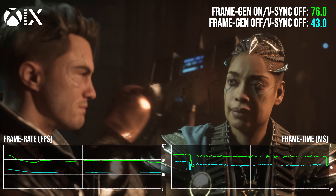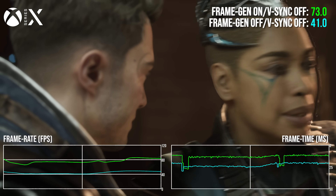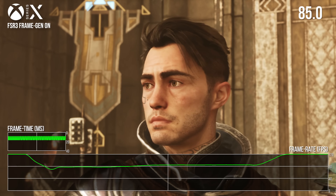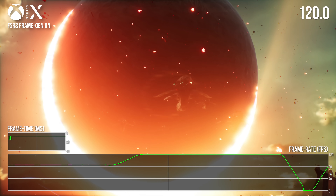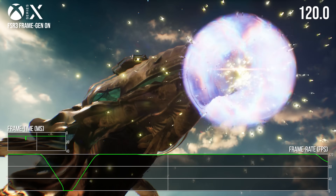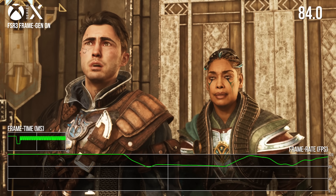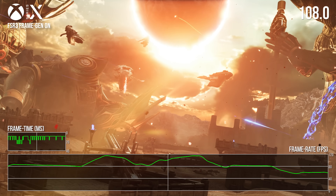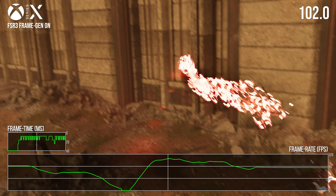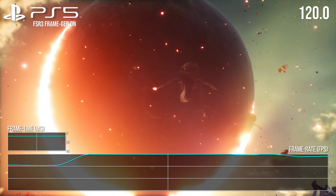On cutscene camera cuts, frame times look considerably higher than they should be, explaining some visual discontinuities. On Xbox specifically, camera cuts can sometimes cause massive frame time spikes — a zero FPS readout means pauses in excess of one second. I'm not seeing that on PlayStation in similar areas, but on both Xbox Series S and X it is there, and I'm hopeful it will be addressed.